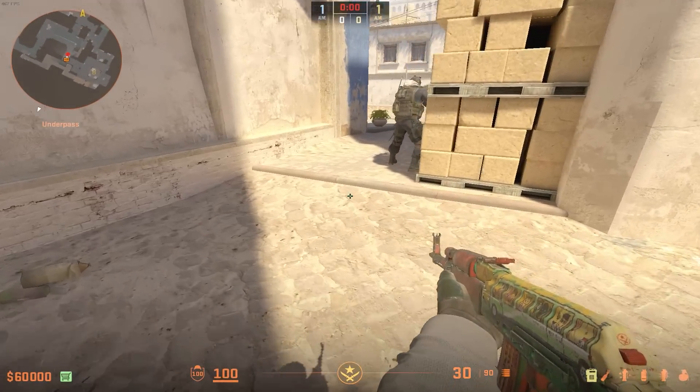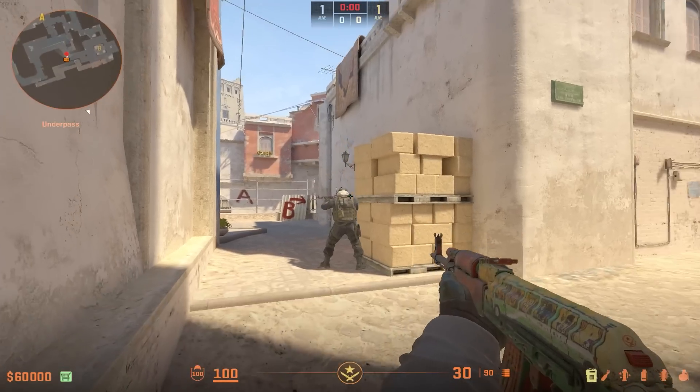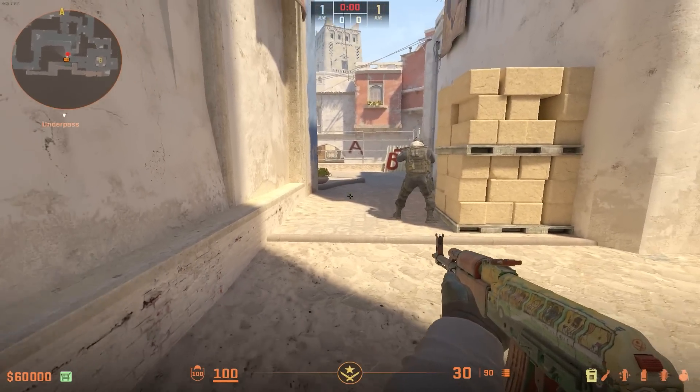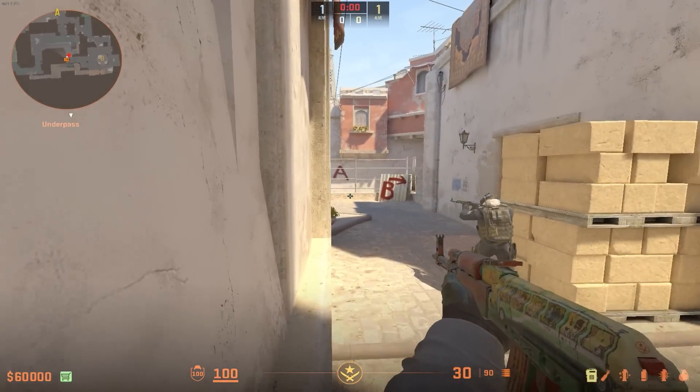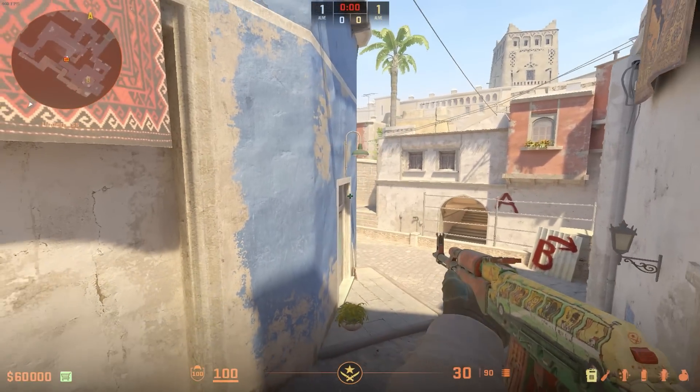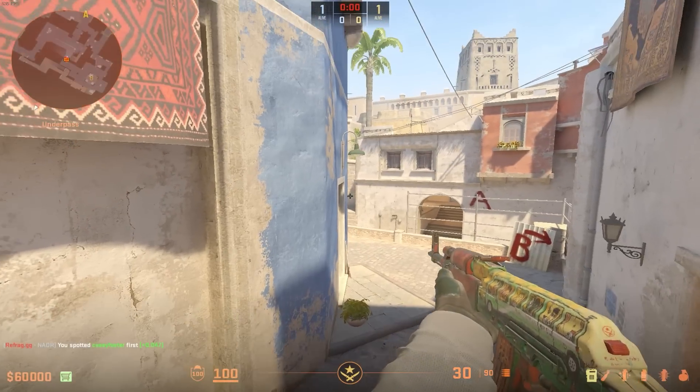You can also use this on CT side if you double up on short, where you can have one teammate pushing towards around this area here, just so they're able to hold with you whilst you jump up onto their head, and then you can have a double hold position like this.